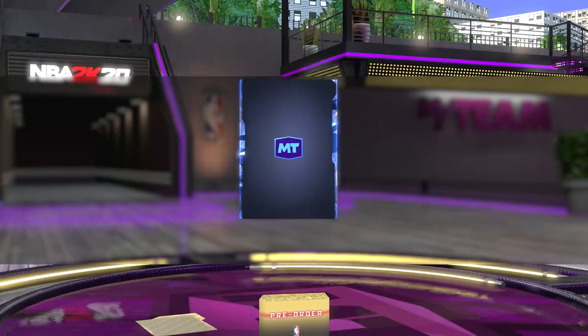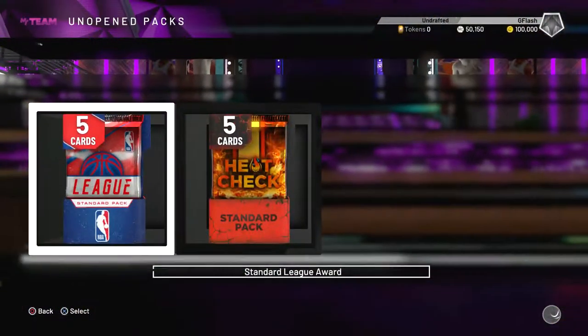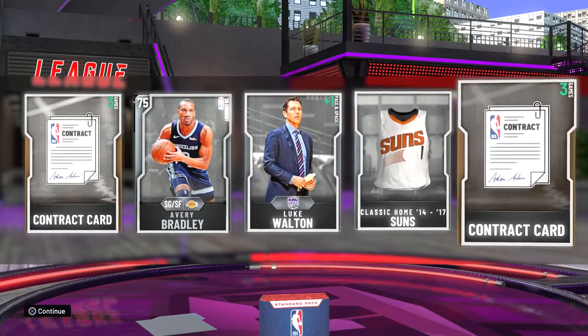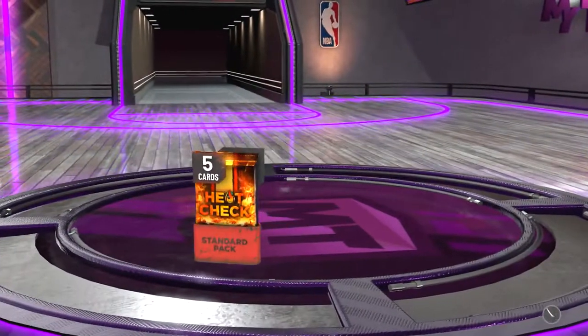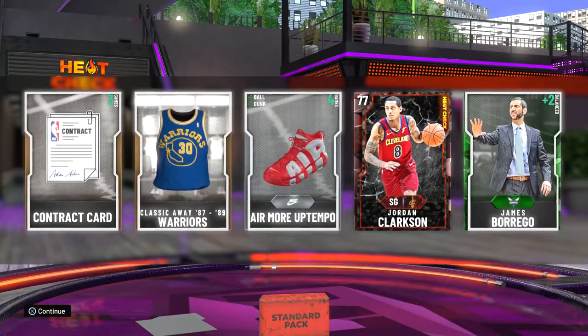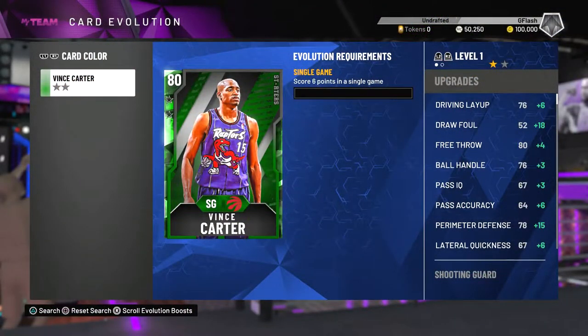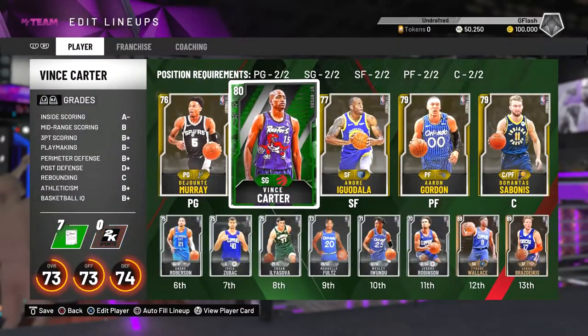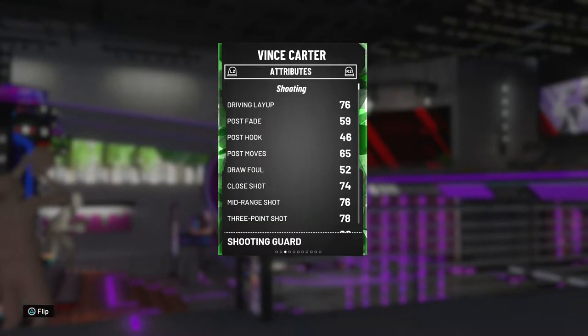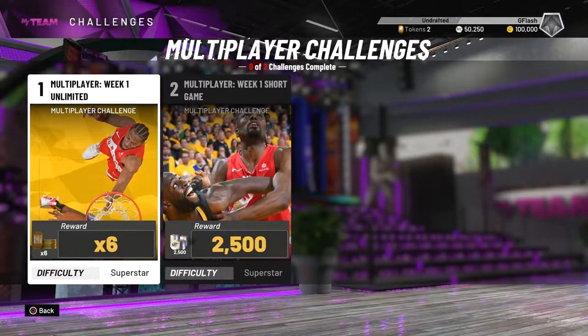I also got five league cards — a contract card, Avery Bradley, Luke Walton in a Phoenix Suns jersey, and another contract card. Next is a heat check pack — five cards again. I get some nice shoes, Up Tempo, and Jordan Clarkson. To upgrade Vince Carter I need six points in a single game — not too bad. Checking his stats real quick: 76 mid-range, 78 three-point rating — not too bad for the first version.